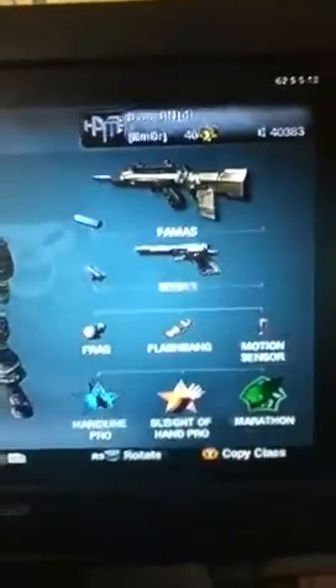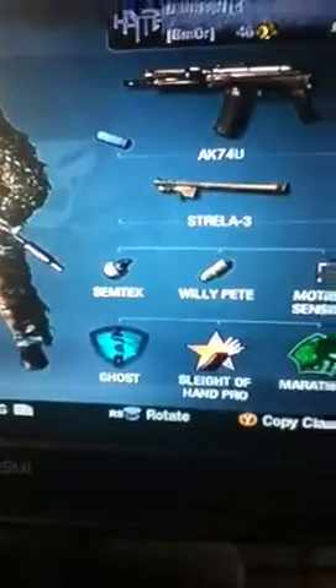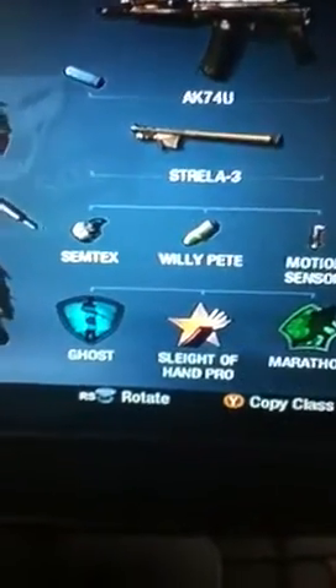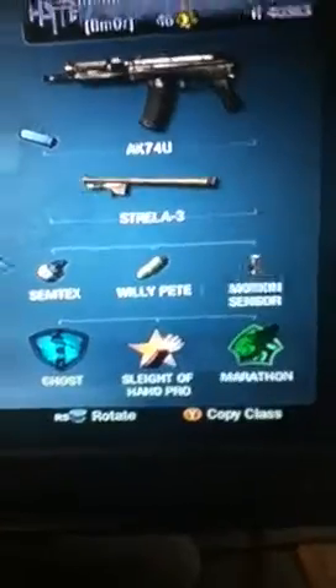Now my FAMAS — it's silenced. I have dual-wielded M1911s, Frag, Flashbang, and motion sensor. Basically the same class. This is my AK-74U stealth class. I have the AK-74U, Austrailia-3, Semtex, and Willy Pete. I have Willy Pete because it gives me cover from heavy fire. Motion sensor, Ghost, Slight of Hand, and Marathon — which really should be Ninja, but we'll do that later.